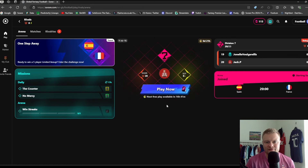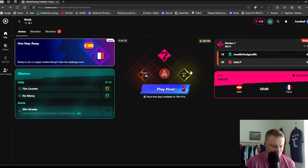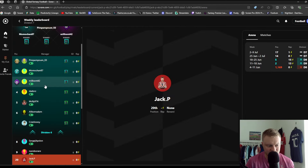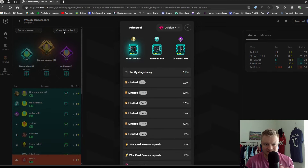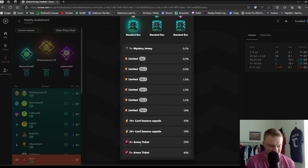To get involved in the Arena, click Play Now — it costs one Arena ticket. I have 115 tickets because I've been playing Sorare for quite a while; you do get one ticket per day. On the right-hand side, you'll start in Division 10 if you're brand new. I'm currently in Division 7, where the top seven get promoted to Division 6, the bottom three get relegated to Division 8, and the rest remain. The prize pool in Rivals is completely free to play — for example, a mystery jersey with a 0.1% chance of a physical jersey delivered to your door, plus Arena tickets.